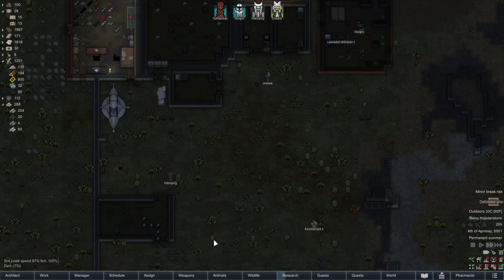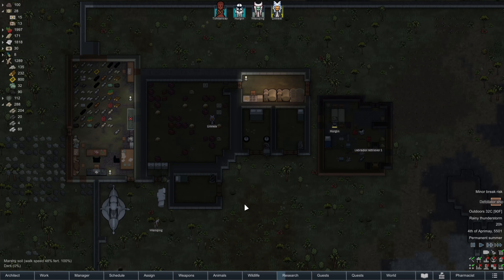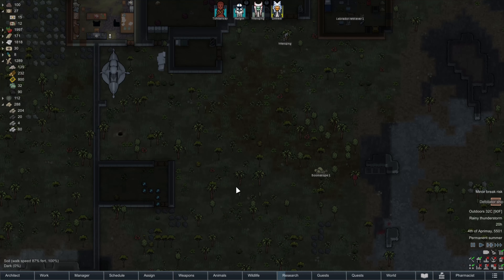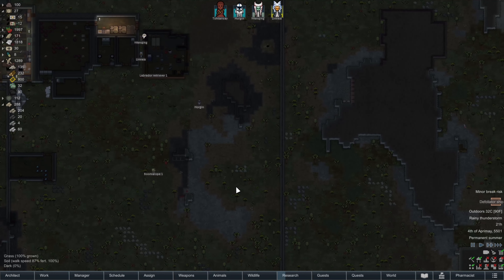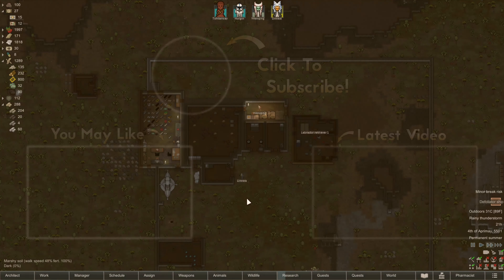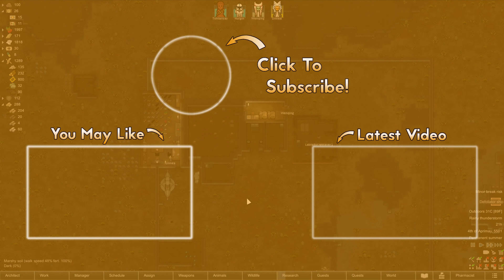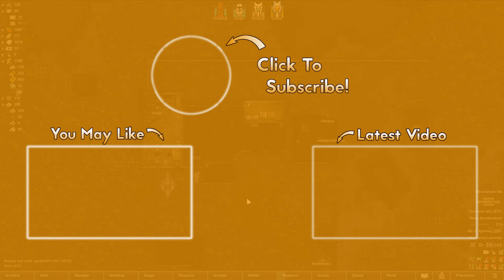Well, it looks like it's raining again. Oh, thank you Wen Quing for emptying out this area — get this lab set up. Alright. Well, I think we've made some more good progress. Do you have any suggestions? Let me know down in the comments. But for now, thanks for watching. I hope you enjoyed. Take care. Bye.